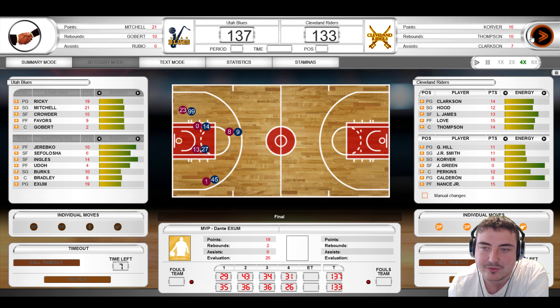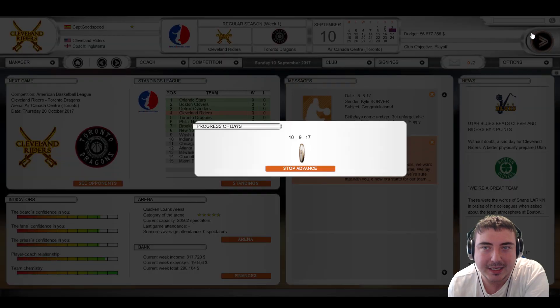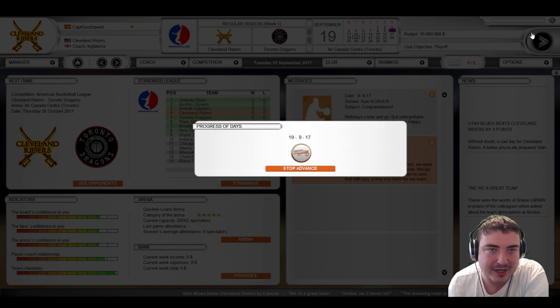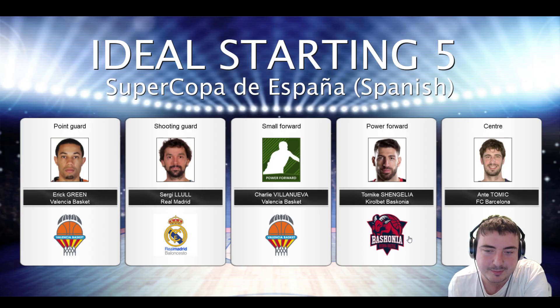137–133 — LeBron James with 13 points couldn't do anything. That was an incredibly high-scoring encounter. We'll push on to do one more match. Hopefully it'll be with England this time, but I don't think it is. It's the Cleveland Riders versus the Toronto Dragons in the regular season of the NBL. Champions Valencia have a team too, which isn't surprising — Valencia is a place just like Barcelona.